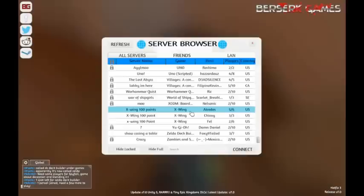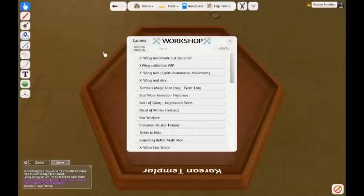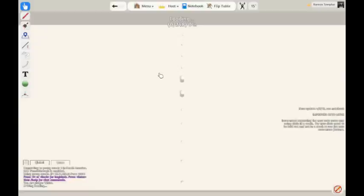As you can see, there's three X-Wing games being played right now. I could join one by double-clicking, but I'm going to host my own server for this tutorial. I'll set it to two-player and put a password on — you don't have to if you want it open. You can rename your server whatever you'd like. We're going to load the X-Wing table with automated movement from the workshop.